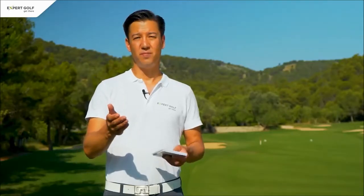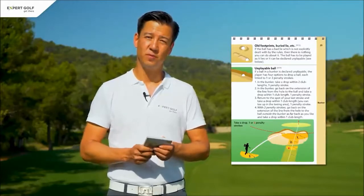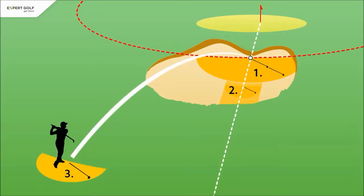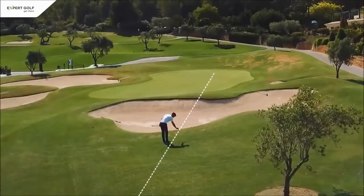If you declare your ball unplayable in a bunker, you used to have three dropping options each incurring one penalty stroke. The ball usually had to be dropped in the bunker, unless you returned to the spot where you played your last stroke, losing the entire distance. Now there's a fourth option: you can drop the ball directly behind the bunker, but this will cost you two penalty strokes instead of just one.